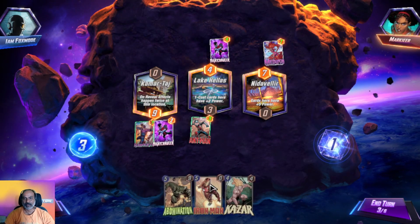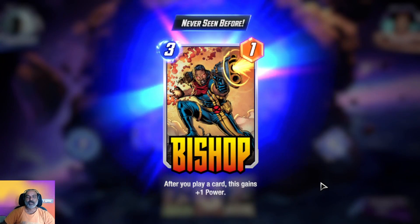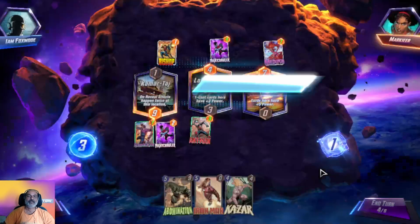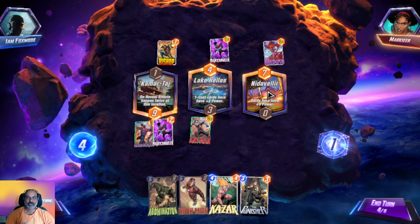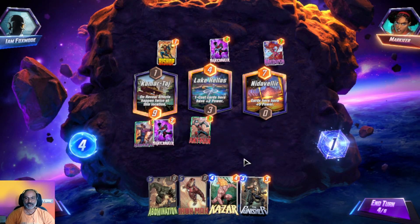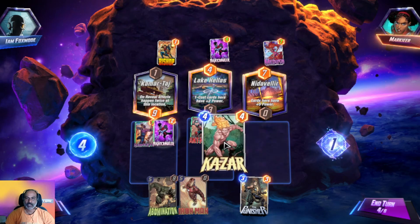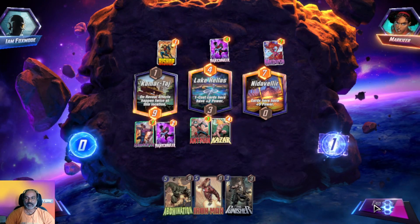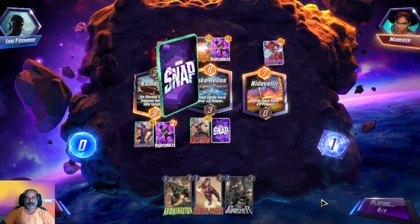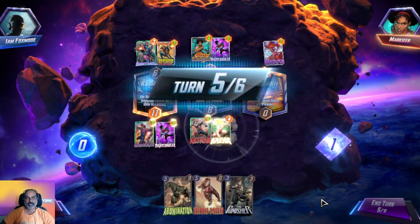We need to put some other on-reveal heroes in the first lane but we don't have any heroes with three energy. End turn — let us give our opponent a chance. After you play a card, this gains one power — that's nice. Cards here have plus five power. He used Medusa over there — let us take advantage of Kazar.